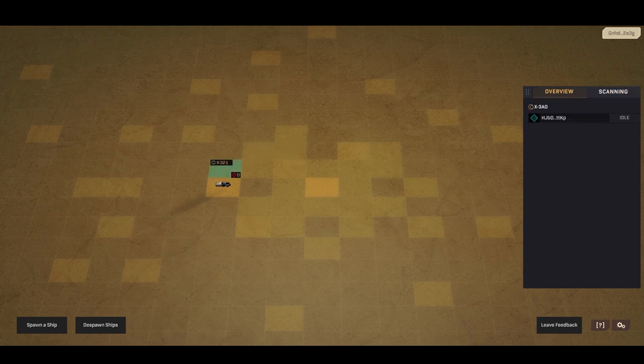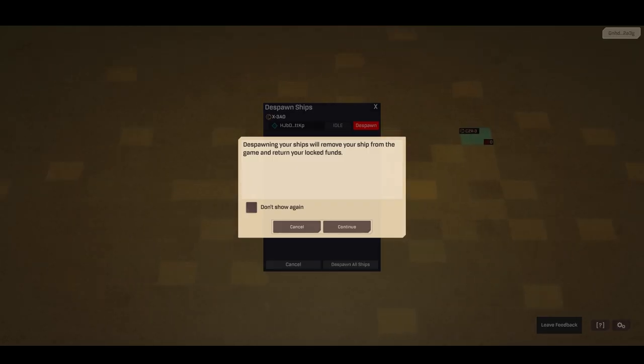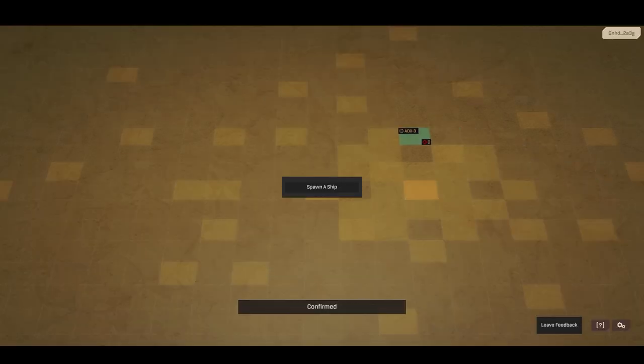When you finish, you might want to despawn your ship. Click despawn on the bottom left-hand corner and click despawn in the middle of the screen. Despawning your ship will remove it from the game and return your locked funds, which is 1000 Atlas.